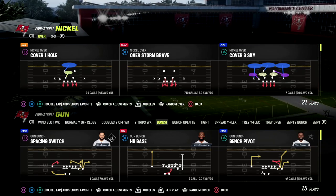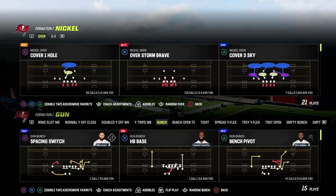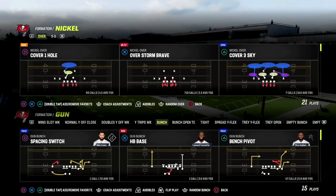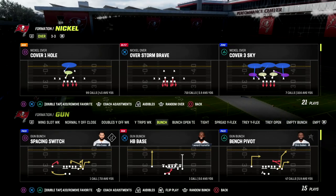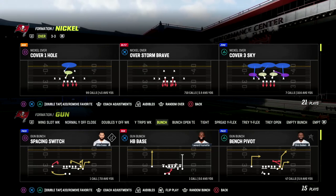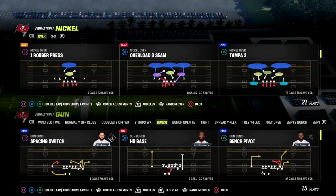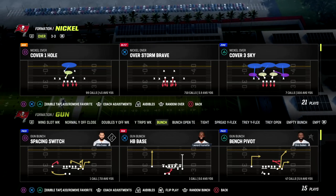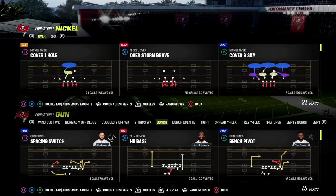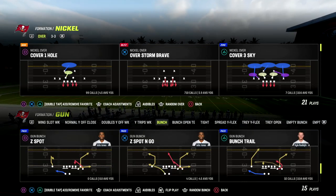A couple of reasons: number one, the sheds are incredible; number two, you basically have to block your running back when playing this defense, which opens up a lot of coverage possibilities; and number three, the sheds are absolutely incredible. It has Cover Four Quarters, which is the play we're looking at today. I'm in the Kansas City playbook. If you want my nickel over ebook, join my Patreon — ten dollars gets you access to everything. We're dropping updates to our match defensive ebook over the next couple of days, so let's jump into the video.